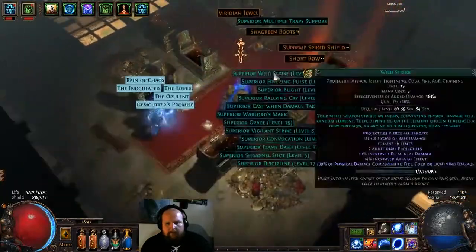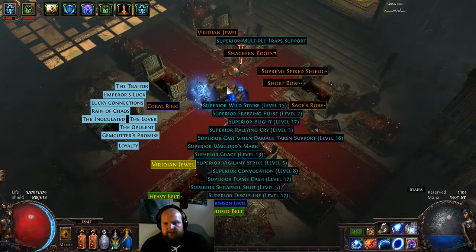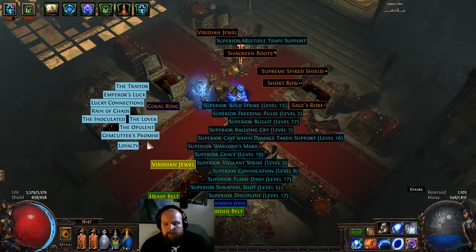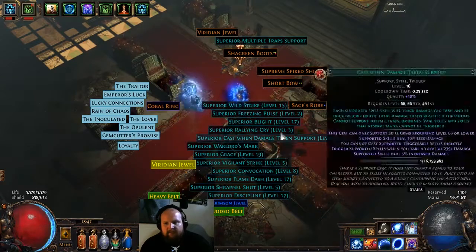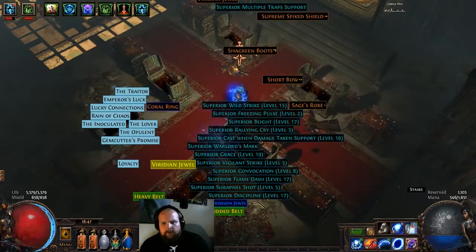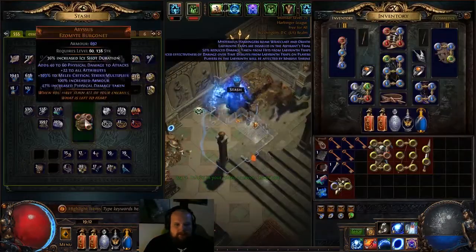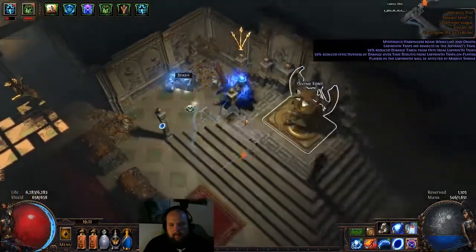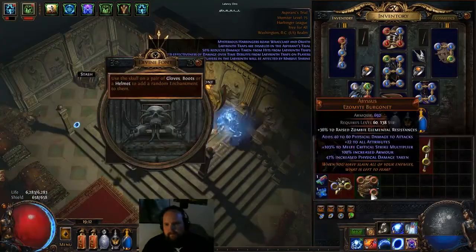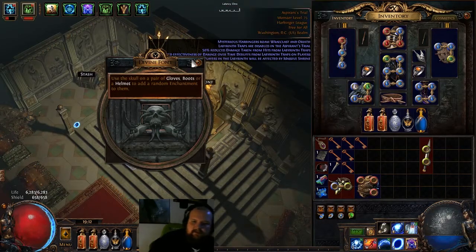10 percenters — bad, nothing good in there, bad face. Raise zombie elemental resistances — what a turd.